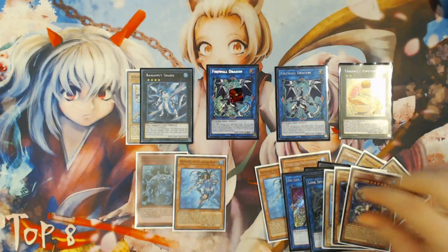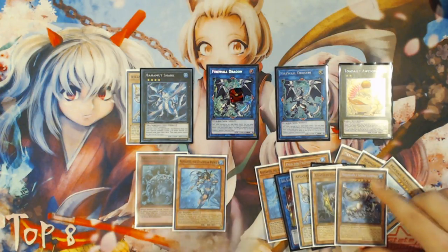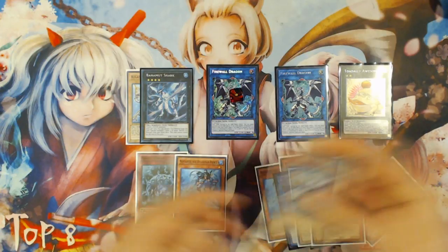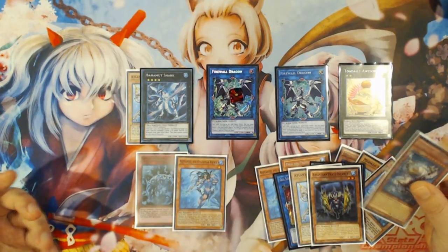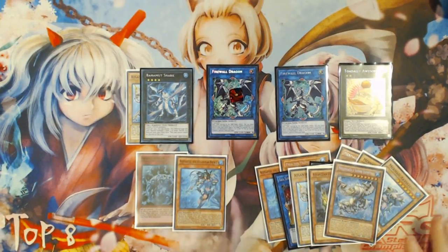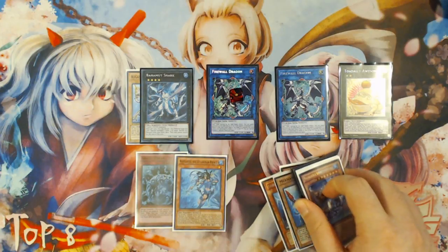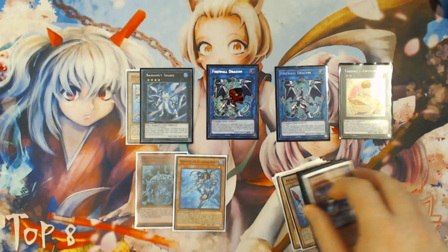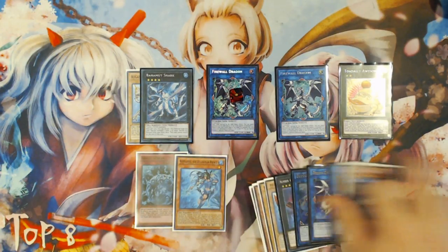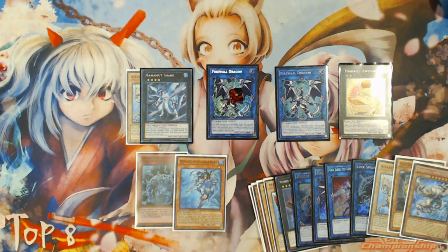If I'm in a tournament setting and this presents itself as my three-card combo hand, I'm going to do it. There's no way I'm not doing it if I'm in a match, because I'm trying to win. I'm going to rewind and show you one more expanded version of the combo sequence, adding a different third card and again allowing you to drop Moulin Glaze with Bahamut Toad and Double Firewall.